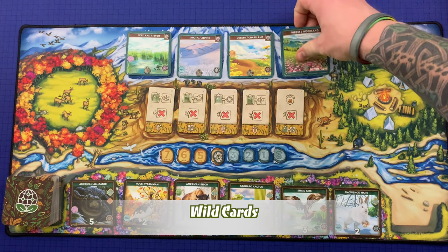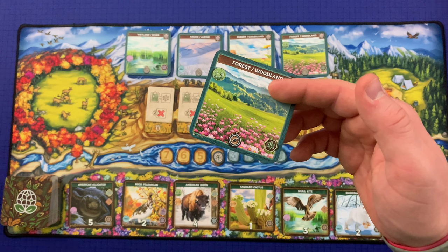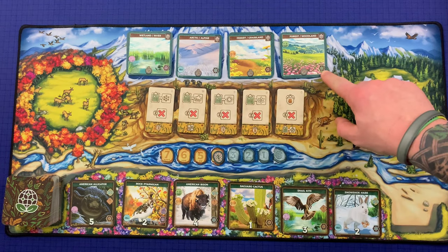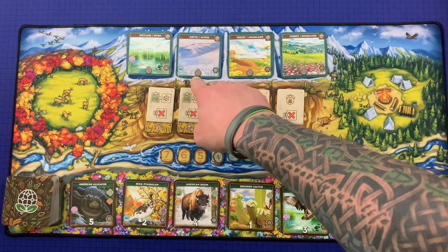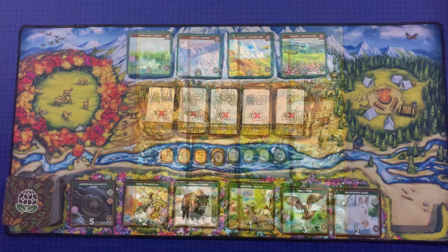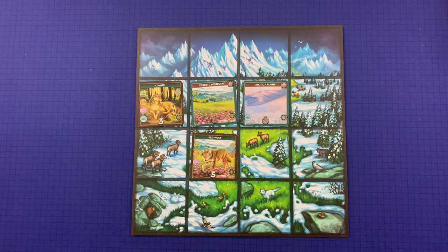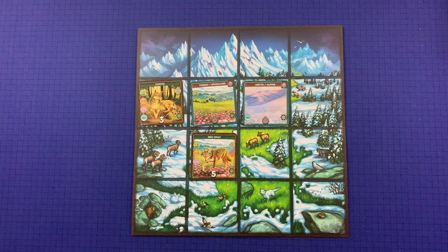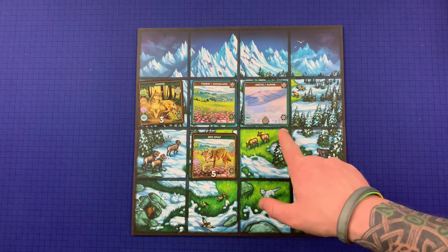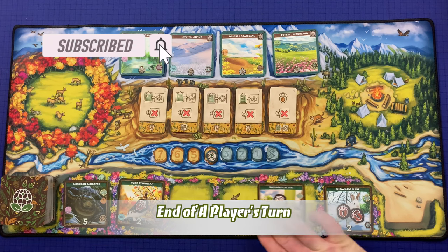Once per turn, a player may discard 10 synergy tokens to take a wild card and place it on any empty space on their player board. This special action can be done before or after your main action. A wild card has a set habitat and a set season, but its sequence number can be anything from one to five — the player chooses what that number will be when scoring. When placing a wild card, gain a synergy token for each matching adjacent habitat as usual. When scoring, this sequence number can count as one number horizontally and a different number vertically.